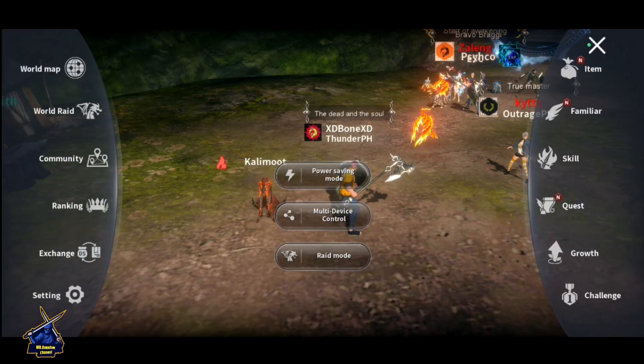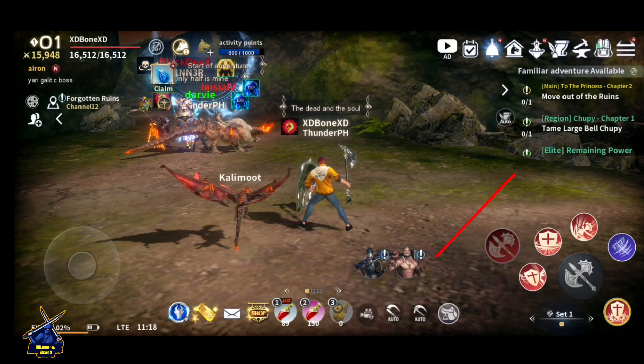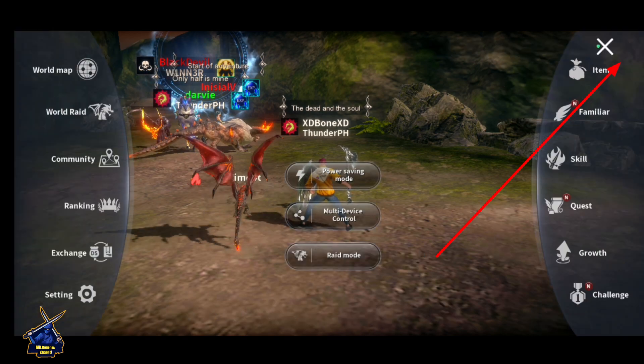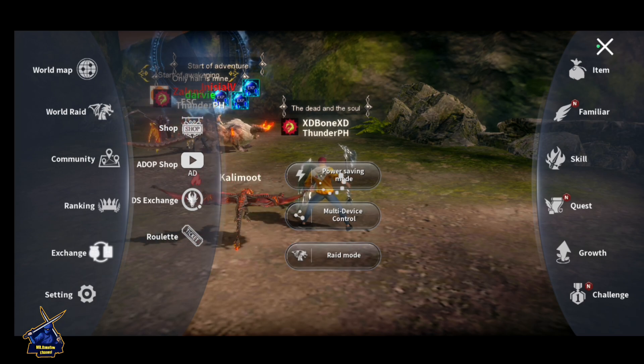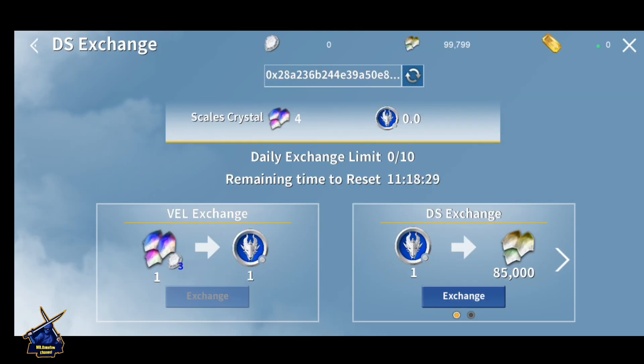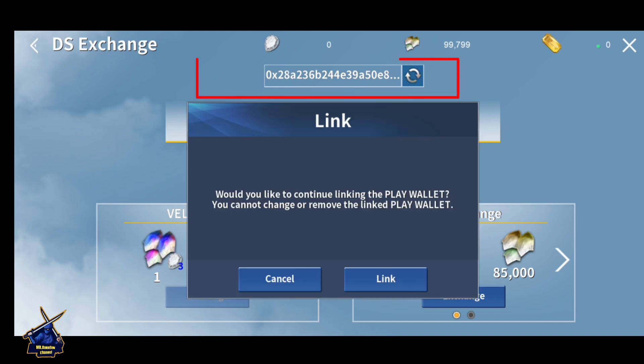After you collect Dragon Scale, click on the three-dot icon and go to Exchange. Here you can see the DS Exchange. If you are a new player, connect your wallet.